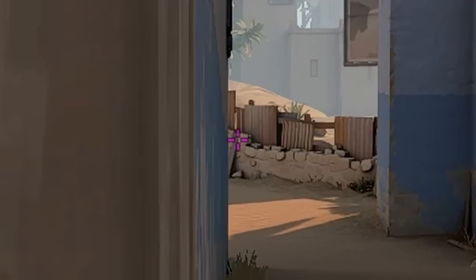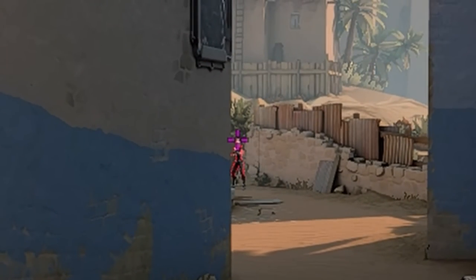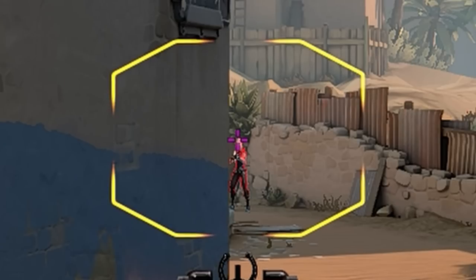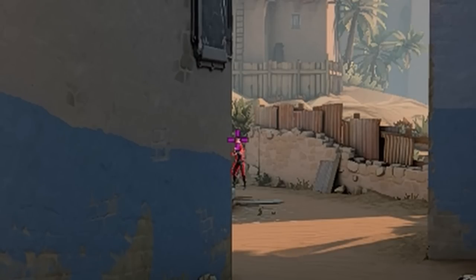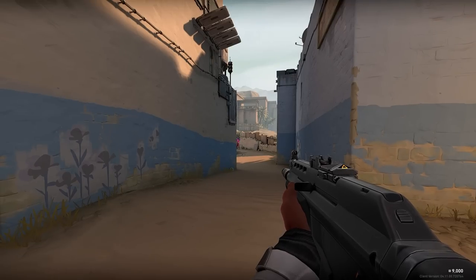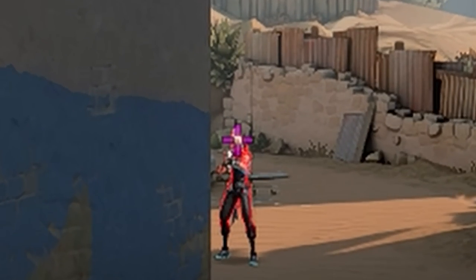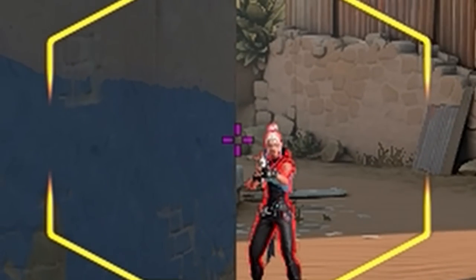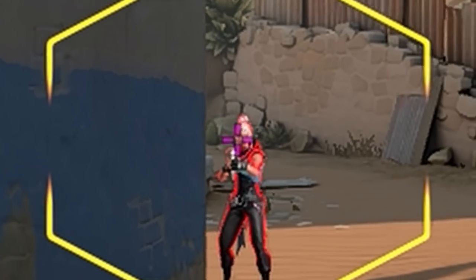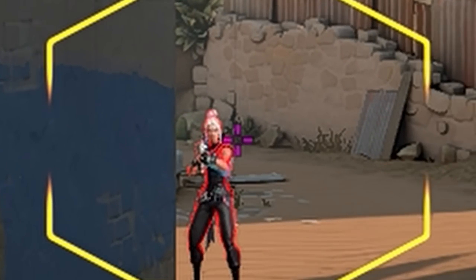On the defending side, you can expect someone to swing you the moment the right side of the fountain starts to appear on your screen, or below this bush. Crosshair-wise, you want to line up with the bottom of the bush, or 2.5 crosshair-widths above the blue line on the corner. If no one swings from the back, be ready for them to swing from the front of the fountain — which lines up with the bottom of the wall, making it another free kill. Expect them at the bush first, and if not, you'll have time to use the corner wall for cover and adjust your crosshair to the bottom of the wall.